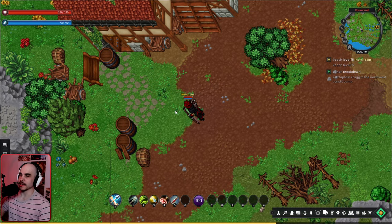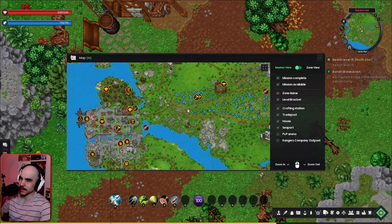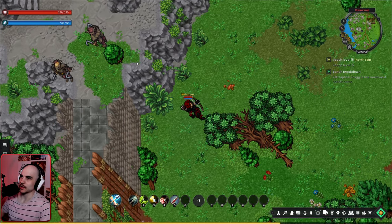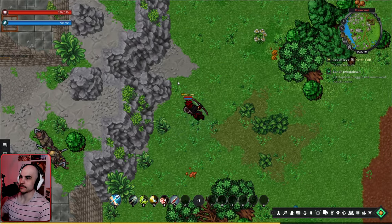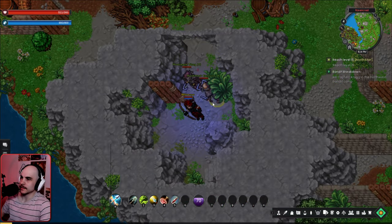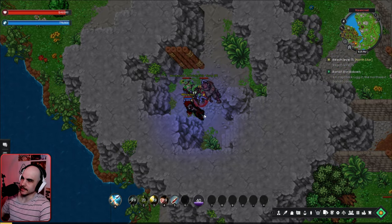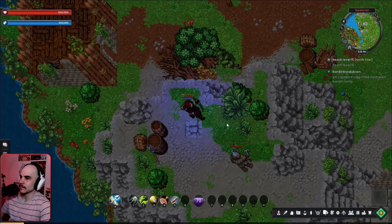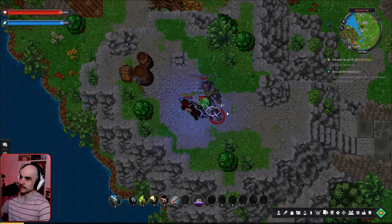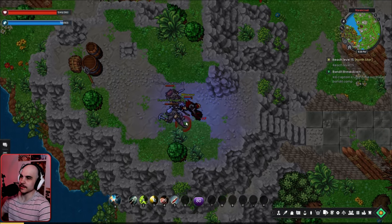The game has public events that keep triggering. We find the bandit camp and figure out how to get in through a gate. We find a group of players — finally! The camp has a level 10 boss that's fairly hard but doesn't hit very hard, which is nice.